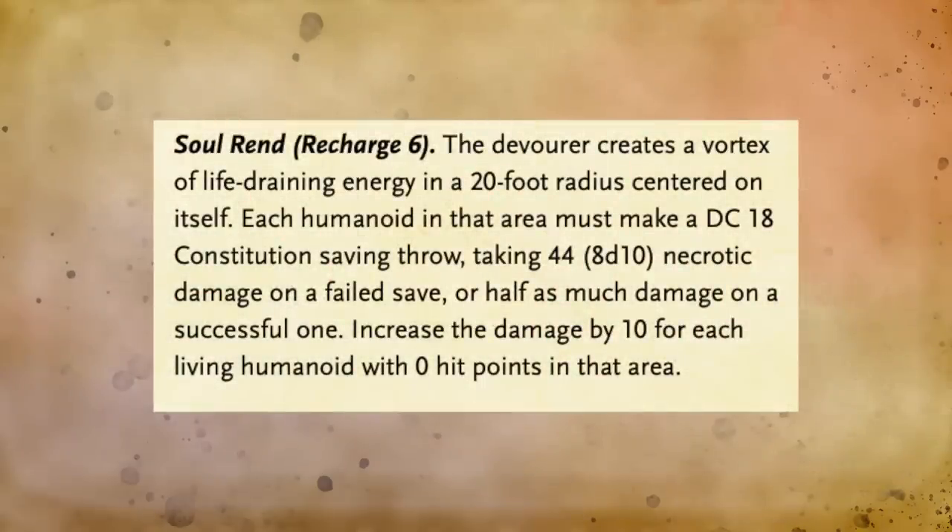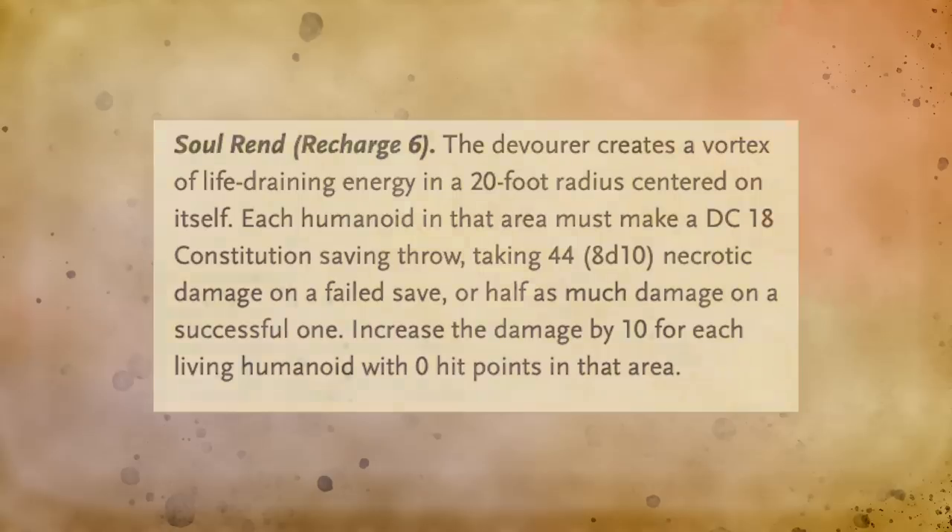In addition to making two claw attacks with its multiattack, the Devourer can unleash a soul-rending vortex. Soul-rend creates a vortex of necrotic energy in a 20-foot radius centered around the Devourer. Humanoid creatures within this vortex must make a constitution saving throw or they will take an average of 44 points of damage. While this can be a good chunk of damage on its own, the damage is increased by 10 points for each creature at 0 hit points within the area.